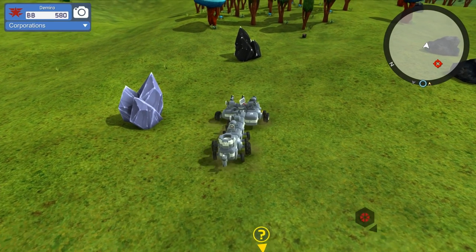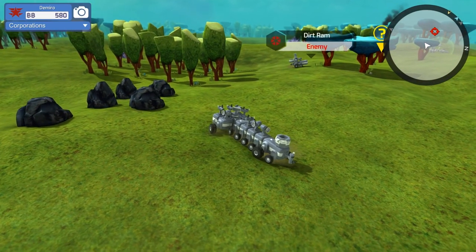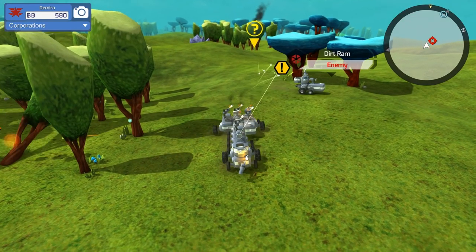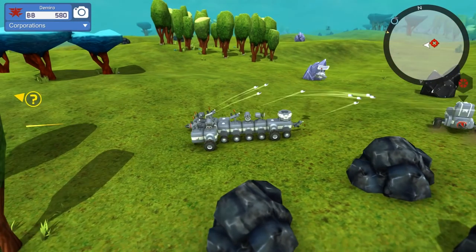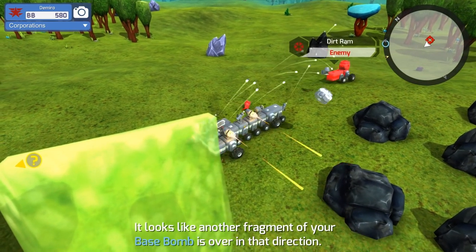Hold on a second, guys. We have an enemy on the way here. Let's go over here and kill him real quick. He's too close to our base. We want that — dang it, I always destroy that. Come on, kill him already. We want those blocks. And we're destroying the blocks next to us. Is he dead yet? He took pretty much everything with him except for a wheel, which we will take. It's a nice big wheel.